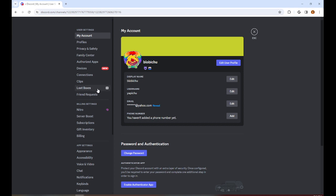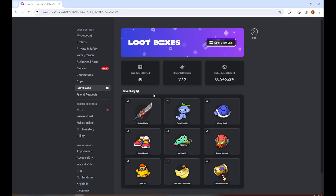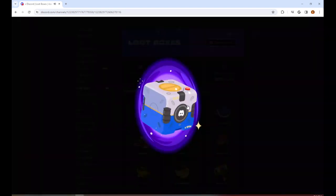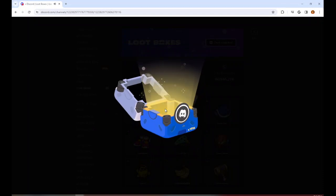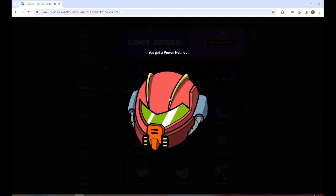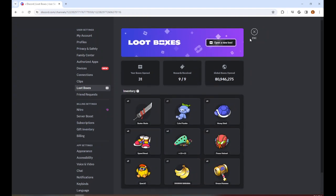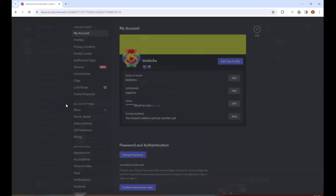You get all of these loot boxes, and this is how you do it. I opened 30 boxes and got it. I can open another one right now — I got a Power Helmet. That's pretty simple. All you have to do is go to your User Settings and go to Loot Boxes.